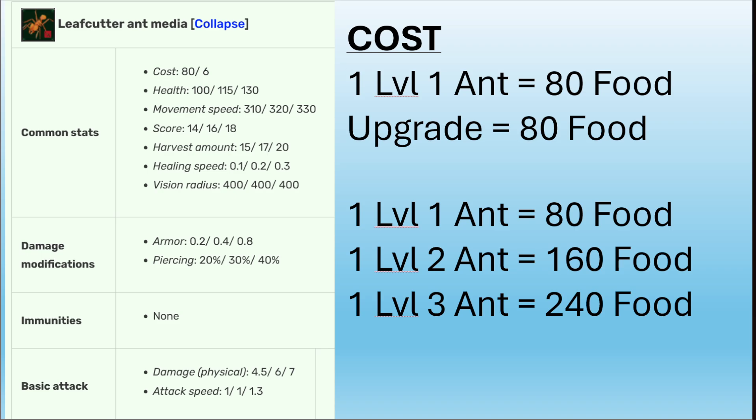Let's move on to a different ant type — the leafcutter ant media. One level one ant costs 80 food, and upgrading also costs 80 food each tier. So: one level one ant is 80 food, one level two is 160 food, and one level three is 240 food. Again, three-to-one cost ratio.